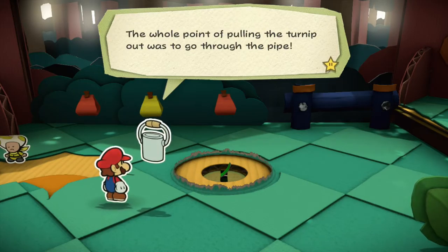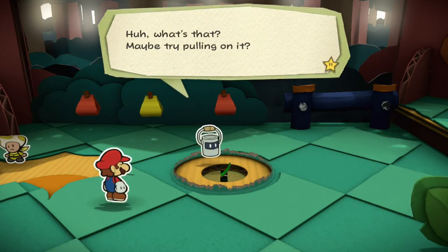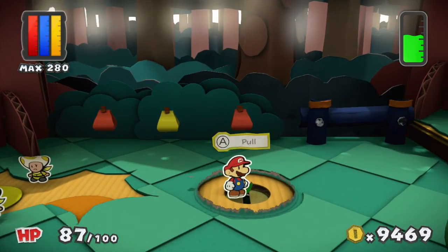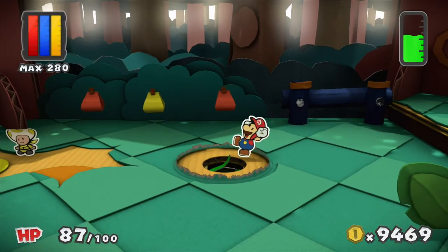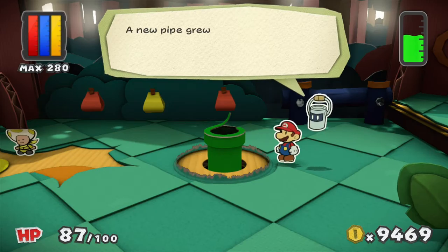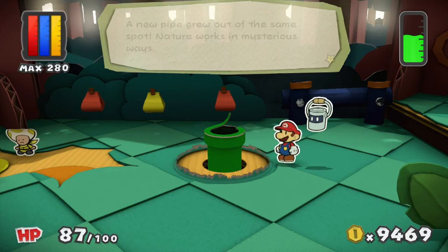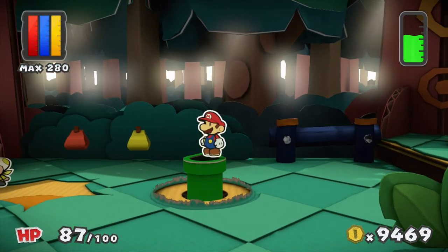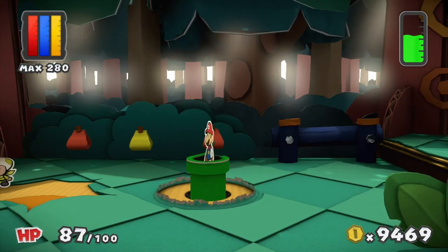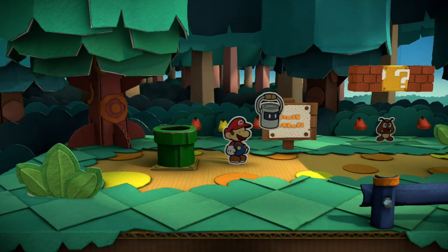What's that? Maybe try pulling on it — the little green bit here. A new pipe grew out of the same spot. Nature works in mysterious ways. You know what this means, right? Pipes in Paper Mario — in all Mario games — they're not pipes. They're plants.